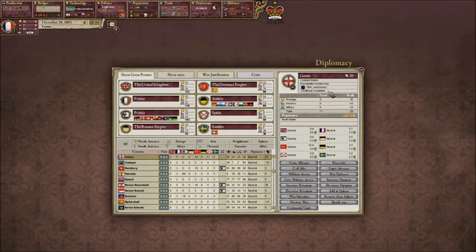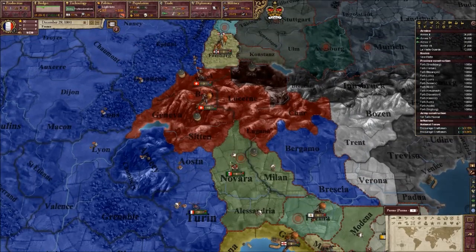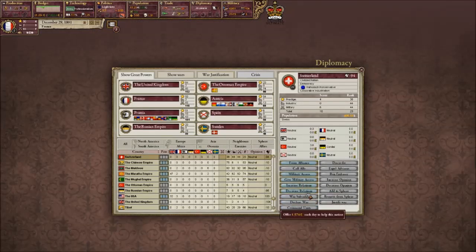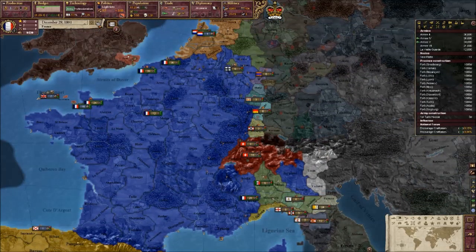I think Genoa is a good place to start. Italy - they are a satellite of mine, so I can't really do much about that. But Switzerland would be nice to take out as well, seeing as they could be quite a problem. Because they're not exactly really powerful, but they're not exactly not powerful, if you get what I mean.